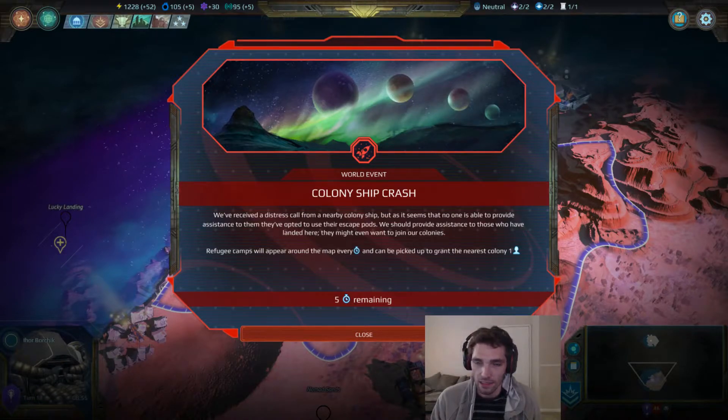I want to talk about what they actually say on the screen. Right now we have the Colony Ship Crash event world event up. This one says it will spawn refugee camps all around the map every turn, which can be picked up and will give the nearest colony an extra population. It's pretty good — not terrible. Some world events are negative, but this one's slightly positive. It can impact the amount of production some of your cities will have, and if you are colonizing a sector this can help get it up and running, which is very important.